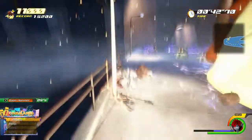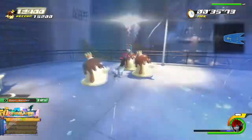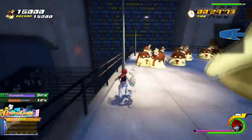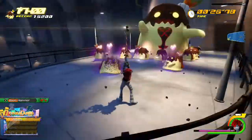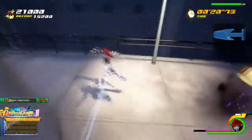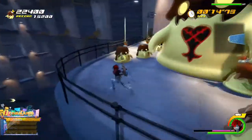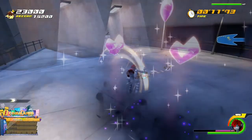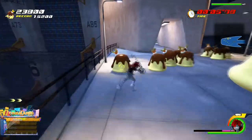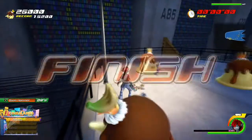He keeps getting bigger as he consumes things. If you're going to use Thundaga, you want to make sure you're a bit away from him and aim whilst he's on the turn so you don't get caught by it, because he can come at you quickly and just pick you up. We ran out of MP which is unfortunate, because we could have smashed a load more points, but it was a comfortable win — I think it was like 20,000 or something.